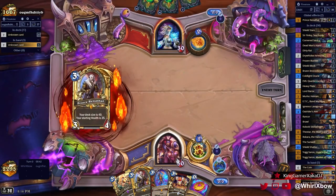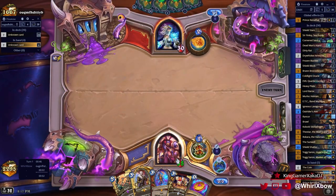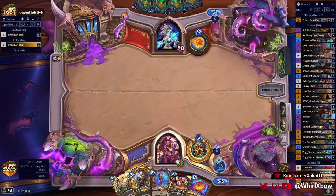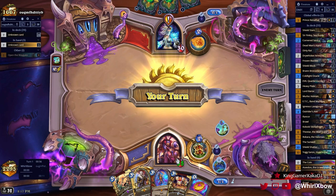I guess the only way we can beat Quest Mage is through Theotar — where he completes the quest, doesn't play it the turn he completes it, then we Theo it out of his hand. If we manage to do that, we're in god game territory. So Theotar is the single most important card to draw here.